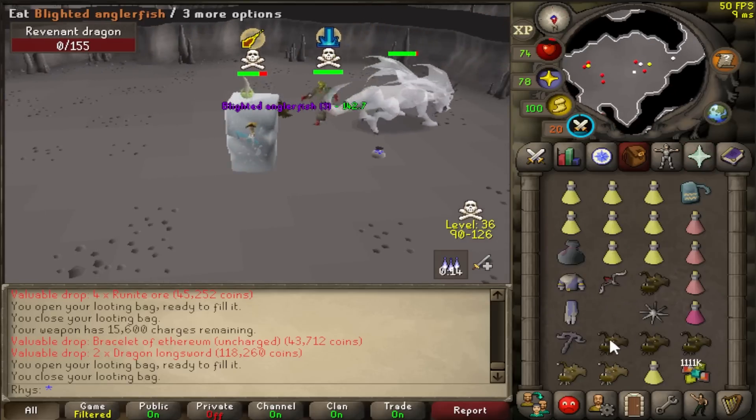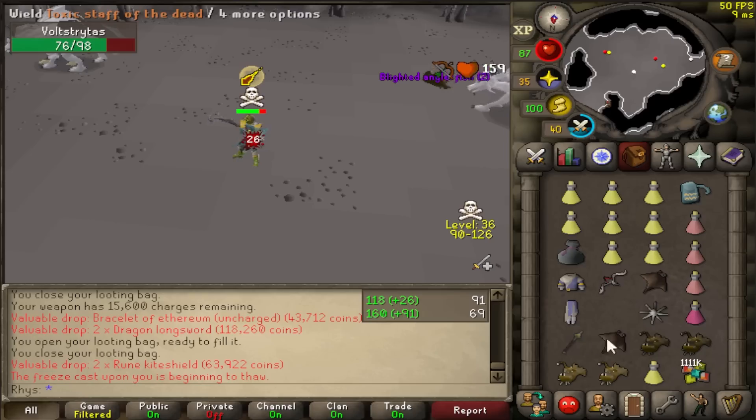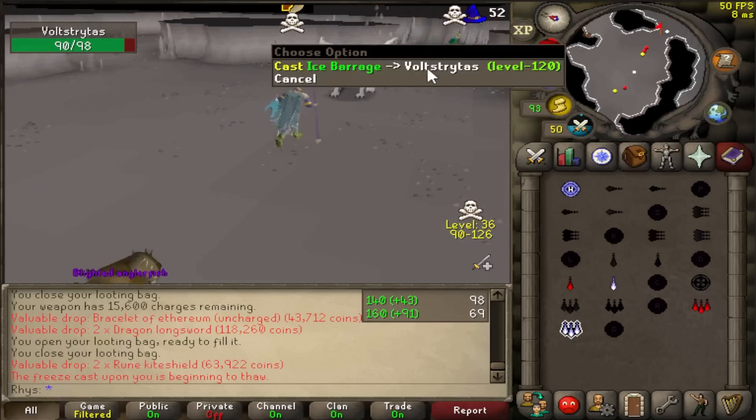That's the first PK. He's flying in with claws already. He's in a very weird setup. I'm going to fight him because he doesn't seem that great, and then escape by showing strength - make him scared of me, basically. It worked, he's running away. Perfect.